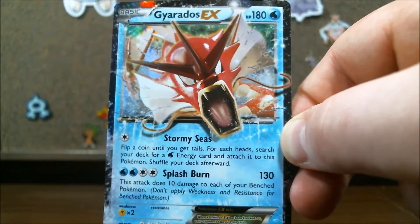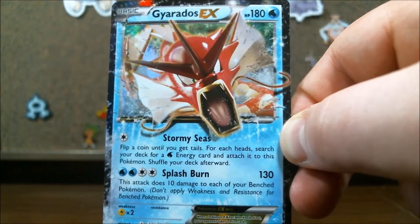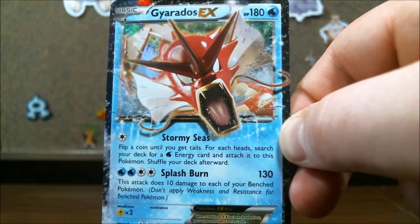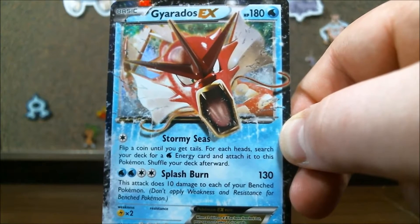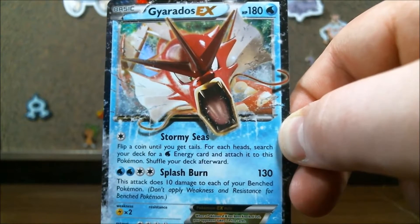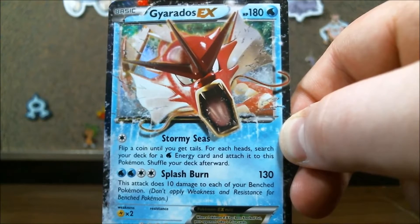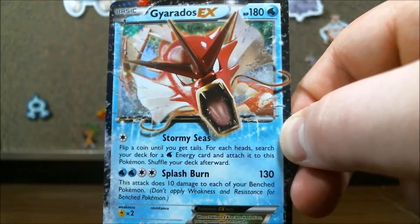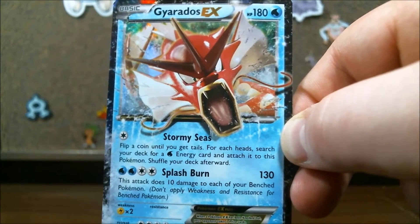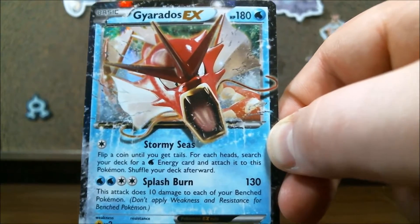But Gyarados EX has a really cool ability to get himself going. Now, Splash Burn for four energy — two of them needing to be water — will do 130 damage, which isn't really a lot for an EX, but again, we're talking about a Mega Pokemon here. This attack also does 10 damage to each of your bench Pokemon. So we do 130 to them and 10 to ourselves. Not something amazing, but this guy is really quick to set up if you're lucky.